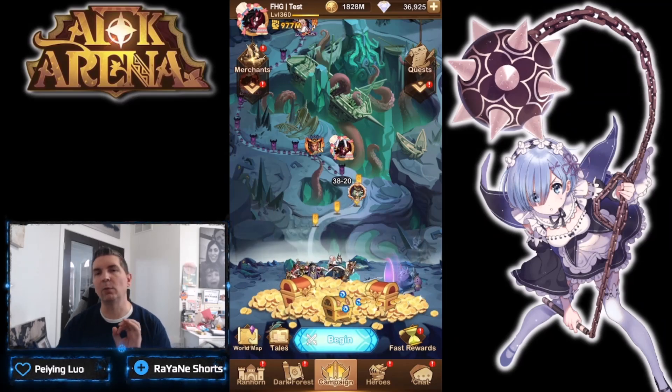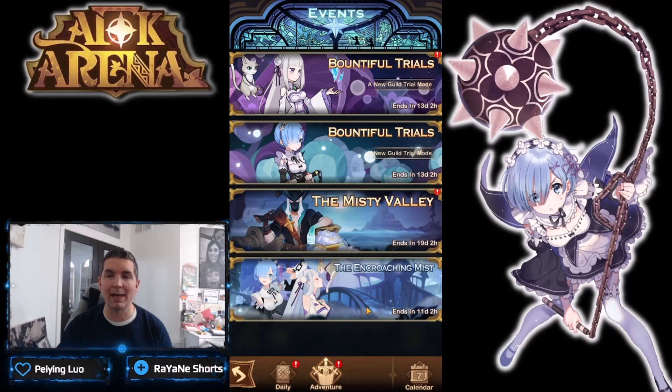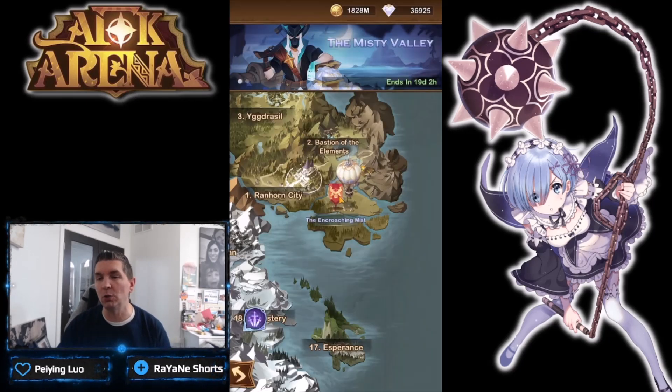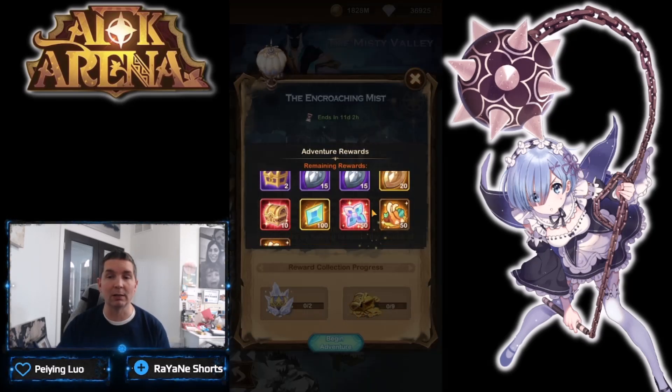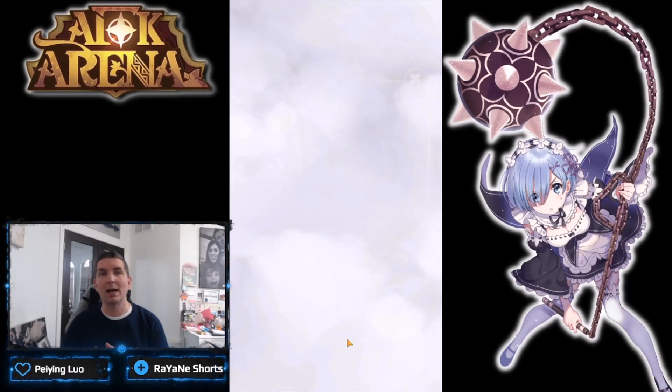Hey guys, welcome back to some more AFK Arena. Today we're on the test account and we are looking at the brand new Voyage of Wonder - the Encroaching Mist is up, which brings us our two new heroes. The loot in here includes some stargazer cards, which is very cool, as well as the standard loot: some engraving and some baits. Let's go ahead and begin this adventure.